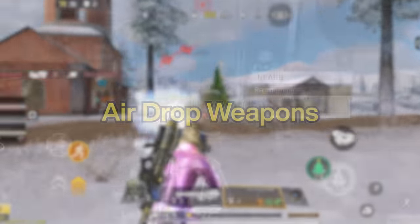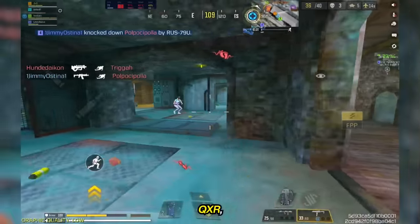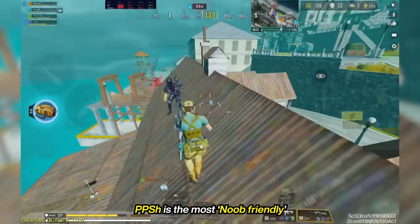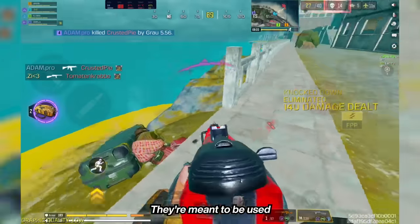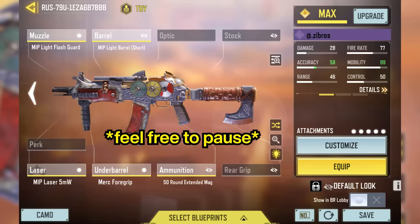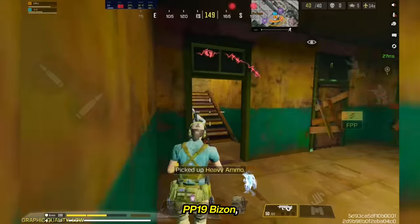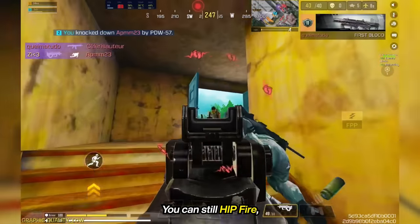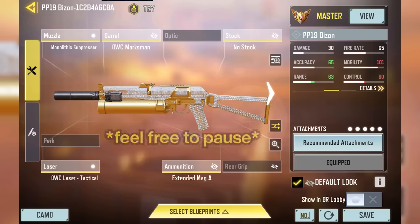When it comes to airdrop weapons, any shotgun can be used for close quarters combat. For close range in general, Fennec, QQ-9, QXR, OTS-9, RUS-79U, and PPSH-41 are the go-to choices. PPSH is the most noob-friendly since it has more bullets, but the others aren't that hard to use either — they are meant to use for hipfire spam. For slightly more mid-range, still in the SMG category, PP19 Bison, PDW, and AGR556 are the best choices. These ones aren't meant for hipfire spam — you can still hipfire, but you mostly want to strafe with them and spam because you have a super large mag.